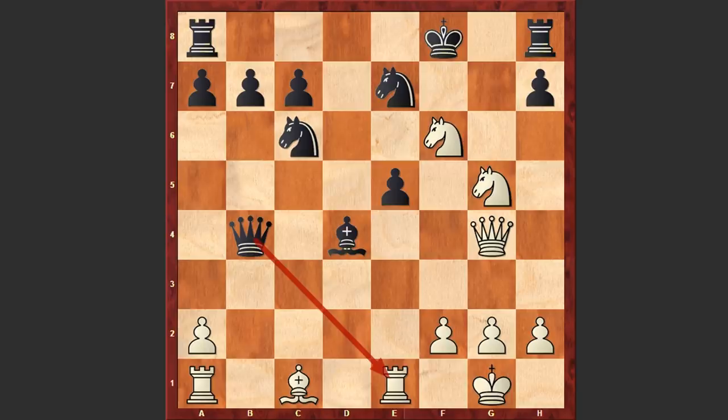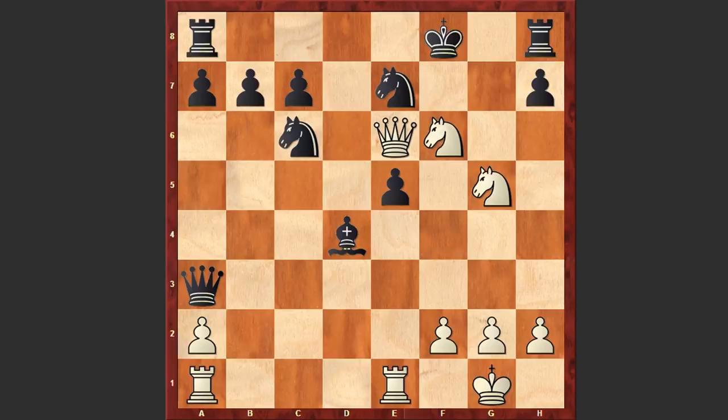In this position Herman Clemens played the powerful Bxa3 move. He is sacrificing the bishop in order to connect his rooks, prevent any mating ideas, and then penetrate Black's camp. Qxe3, after which White plays Qe6 with a direct mating threat.